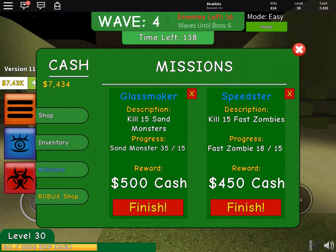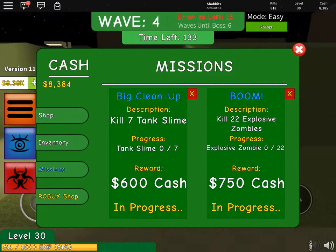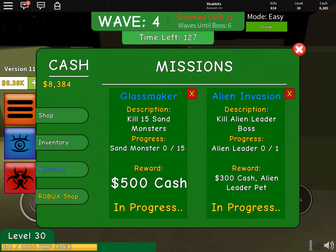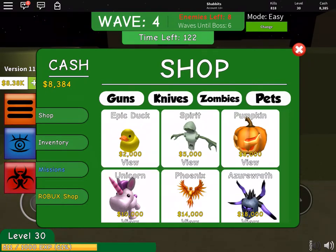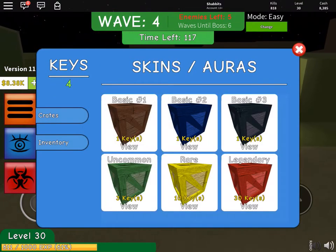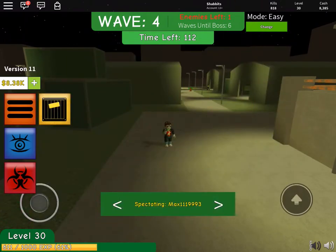You can do missions to make some money. Anyway, you can spend some Robux if you want. You can also get some skins. You get keys for killing bosses, because there's boss rounds every so often, so you can do that.